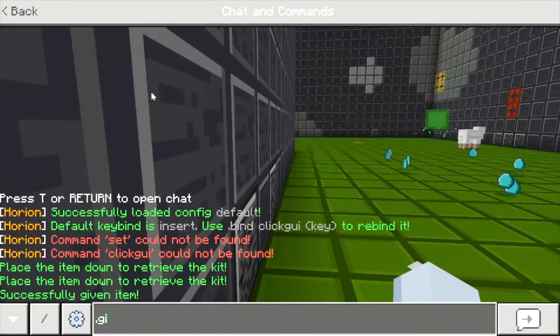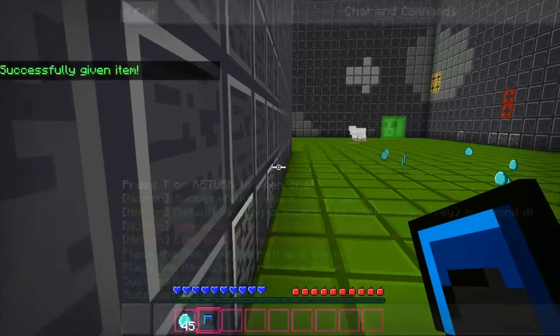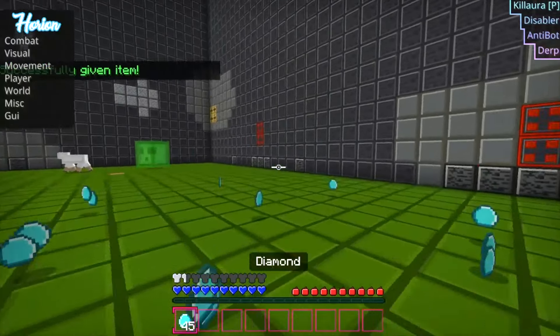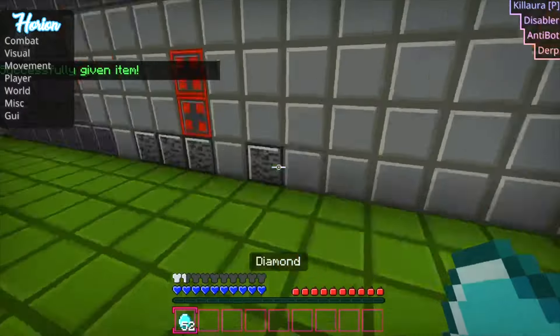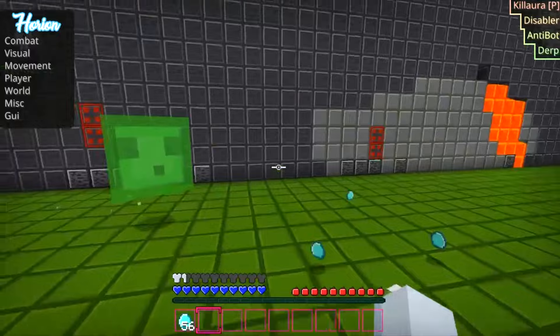Dot give diamond helmet one — it'll legit give you the item. So let's collect all my diamonds and get on to another command, which is an even better command.